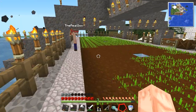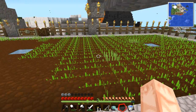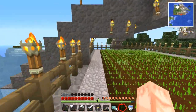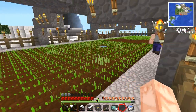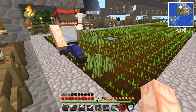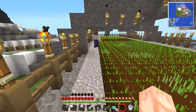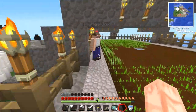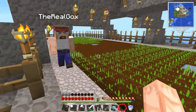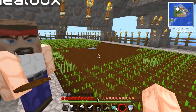So we've planted all the seeds. When the wheat is golden you gotta wait for it to be golden and delicious, then you harvest it and it drops wheat and seeds - it drops more seeds that way. If you harvest it while it's still green it has a chance of dropping seeds but doesn't drop wheat. So you literally have to wait. It'll take about two sunsets.